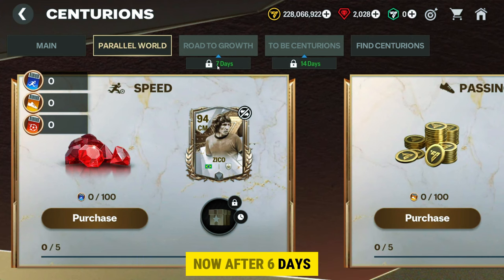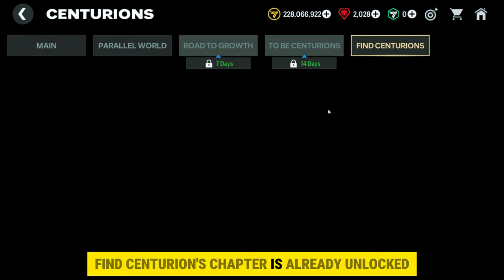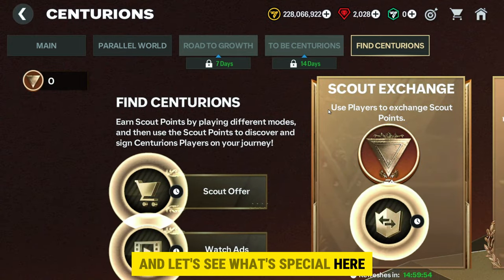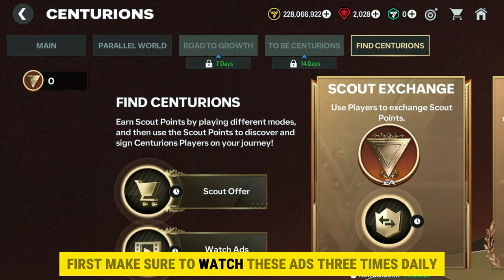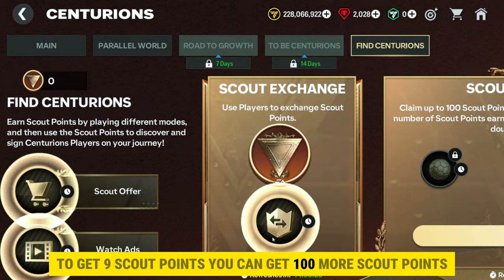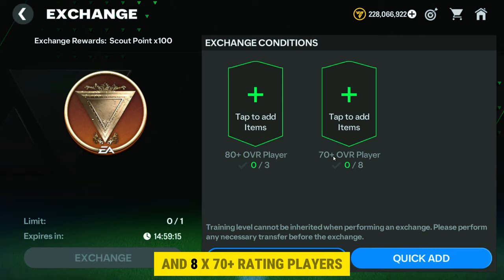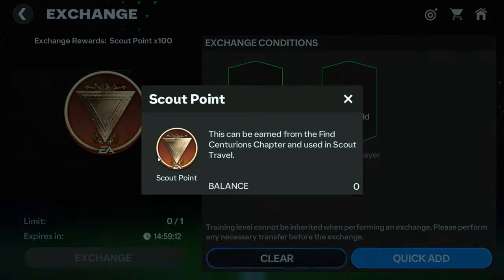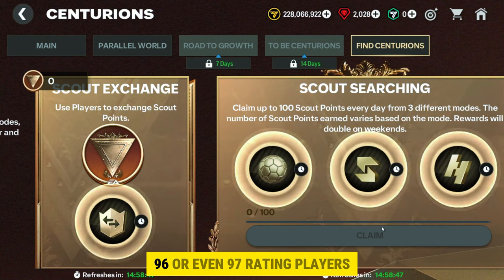After six days you can unlock the Road to Growth chapter, and after 14 days another chapter will be unlocked. The Find Centurions chapter is already unlocked — let's see what's special here. You can mainly find scout points in this chapter. First, make sure to watch ads three times daily to get nine scout points. You can get 100 more scout points by doing the exchange pack, which needs 3x 80-plus rating players and 8x 70-plus rating players.